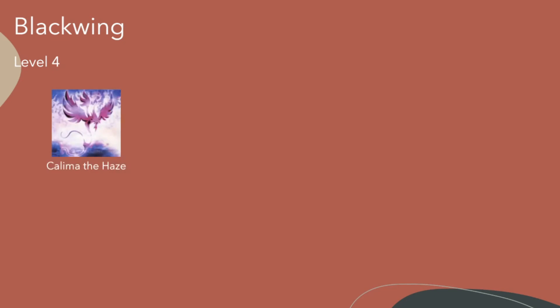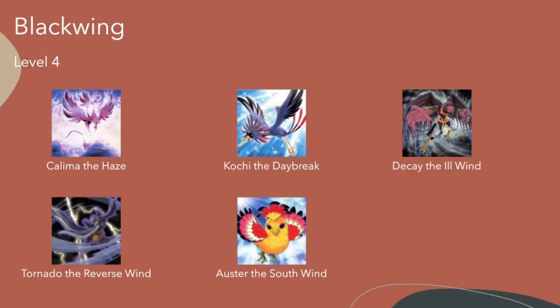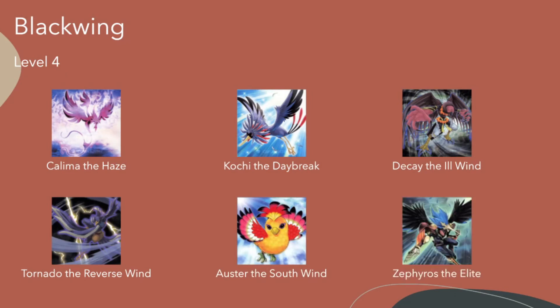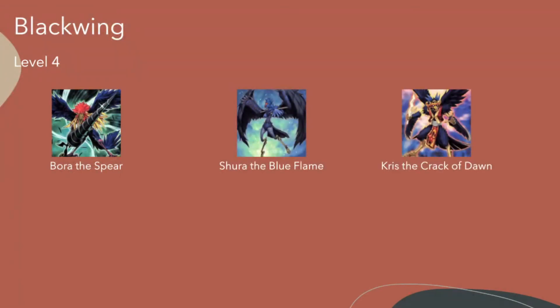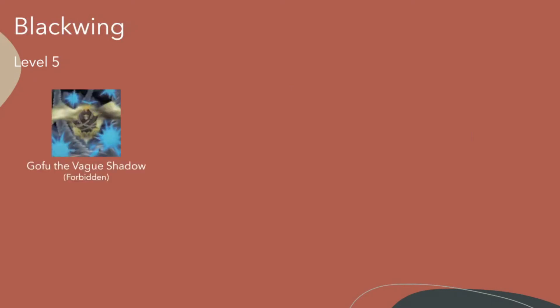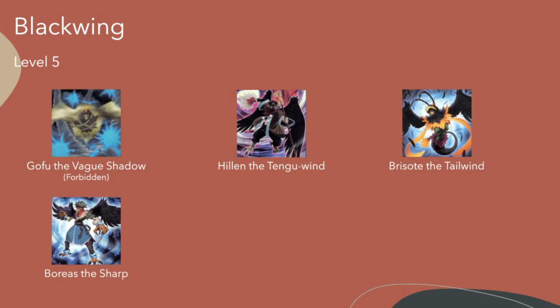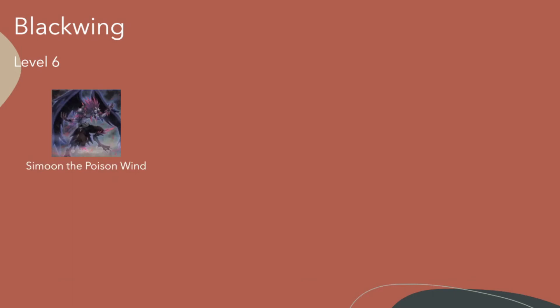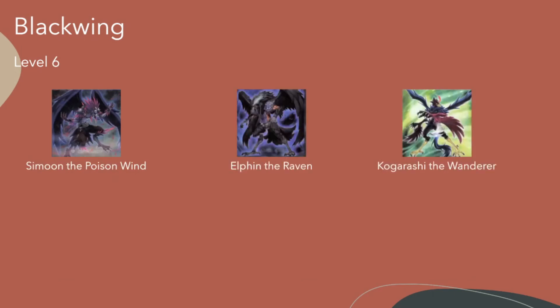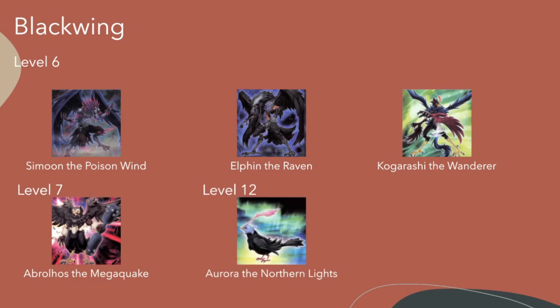Level 4: Kalima the Haze, Kochi the Daybreak, Decay the Ill Wind, Tornado the Reverse Wind, Aster the South Wind, Zephyrus the Elite, Bora the Spear — another OG — Shura the Blue Flame, and Cris the Crack of Dawn. For level 5: Gofu the Vague Shadow — who is also forbidden — Helon the Tango Wind, Brizote the Tailwind, Boreas the Sharp, Chiriku the Dawn, and Kunai the Drizzle, who is the only Assault Mode Blackwing for the main deck. For level 6: Zemon the Poison Wind, Elfin the Raven, and Kogarashi the Wanderer. The only level 7 main deck monster is Abrolos the Mega Quake, and level 12 is Aurora the Northern Lights.